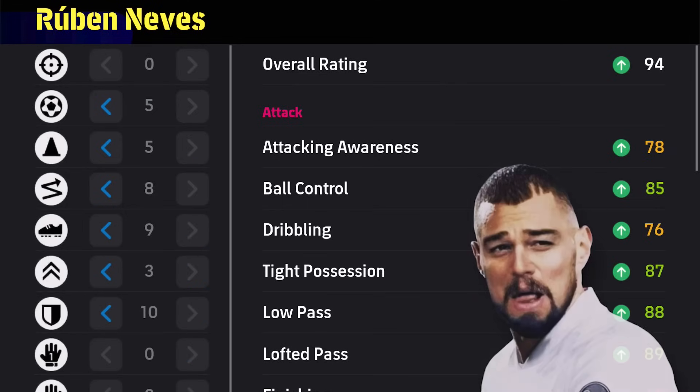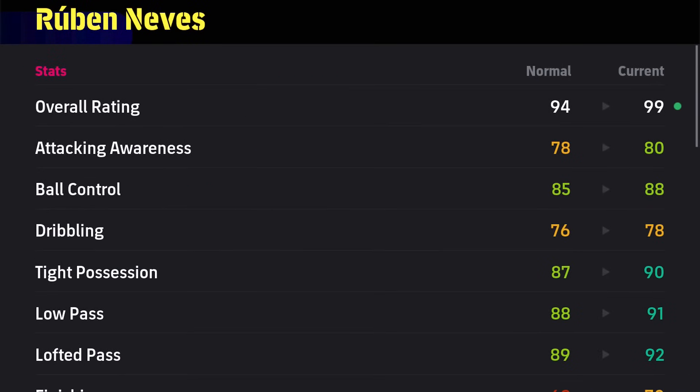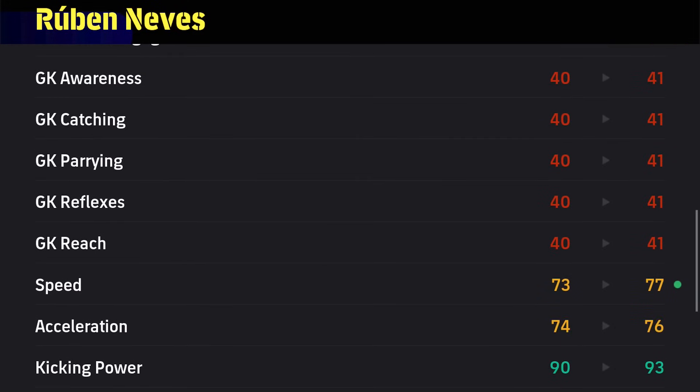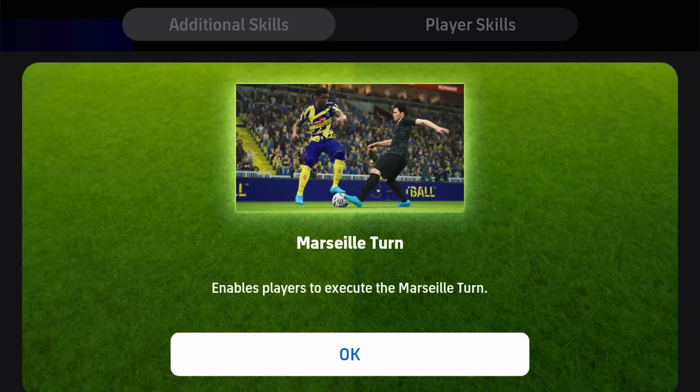The problem for me is that I'm rarely losing. But here's the build - this is his orchestrator setup and these are the stats. We're giving him 91-92 in passing, which I feel is more than enough. Made him good defensively, very well built to intercept player passes. His pace is the only downside in my opinion. He's very close to Modric, and we're giving him a Marcy turn.